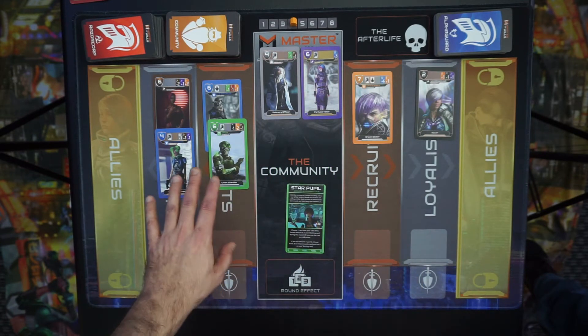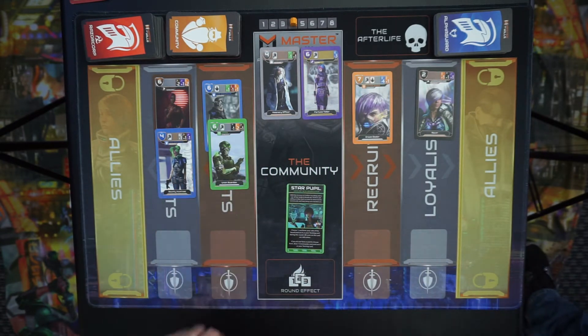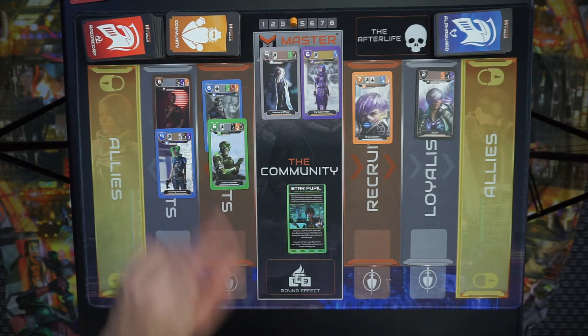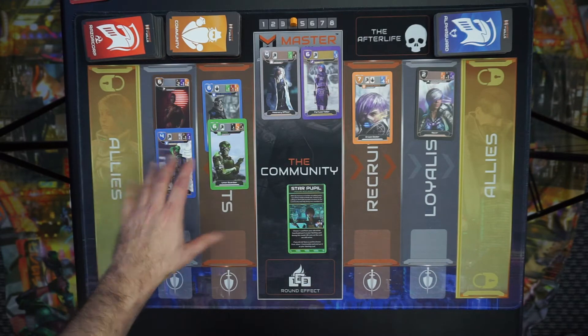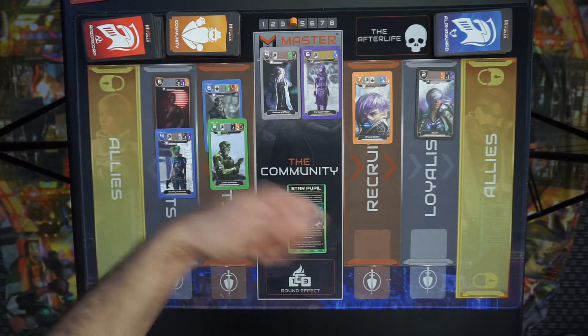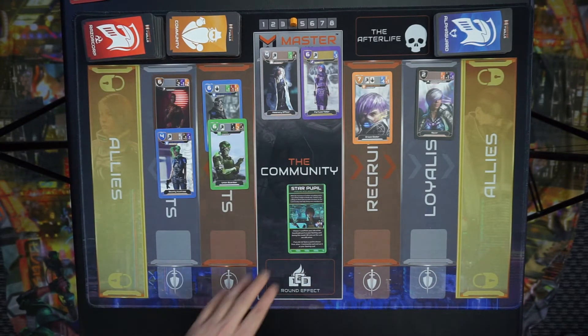You'll choose one card from your side of the board and use it as your starting card during this round. All icons on the card are still active. If you do not have a card on this side of the board — for example in round one — you would just draw and play a community card as your starting card.